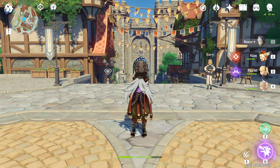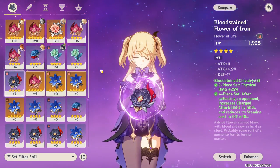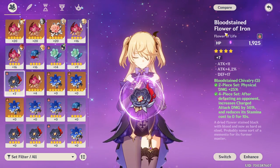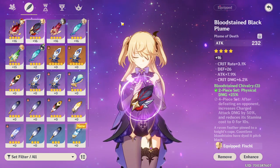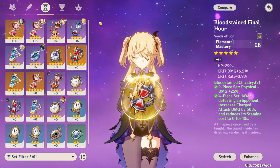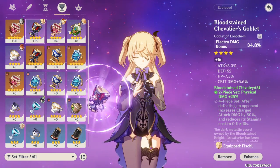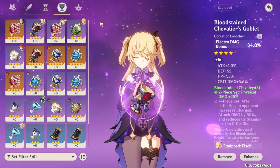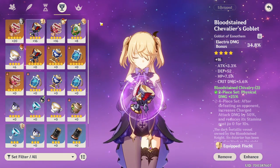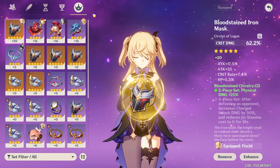Hey guys, what's up, I'm Boyka and in this video I'm gonna be going over the Bloodstained Chivalry artifacts. The flower is the Bloodstained Flower of Iron, the feather is the Bloodstained Black Plume, the stopwatch is called Bloodstained Final Hour, the cup is called Bloodstained Chivalry's Goblet, and finally the headpiece is the Bloodstained Iron Mask.